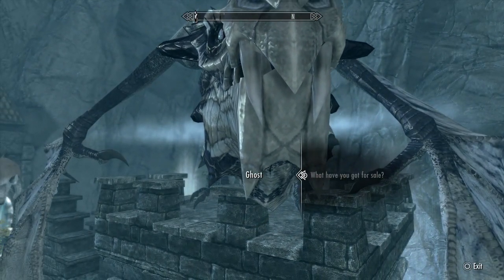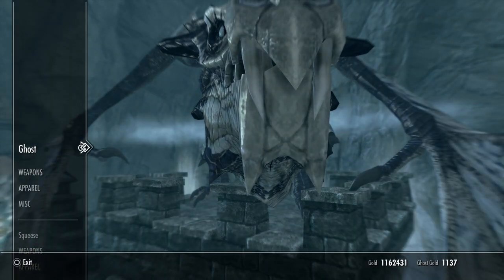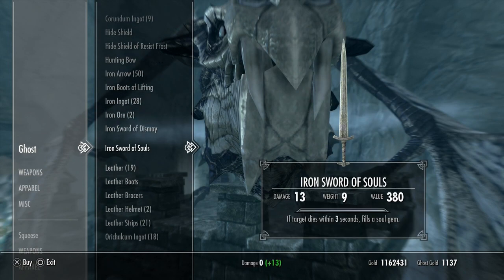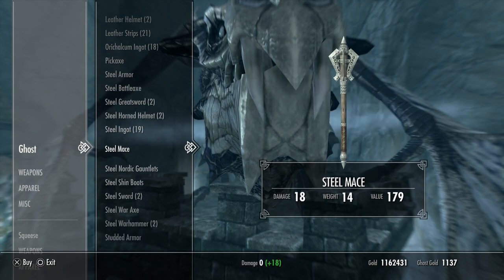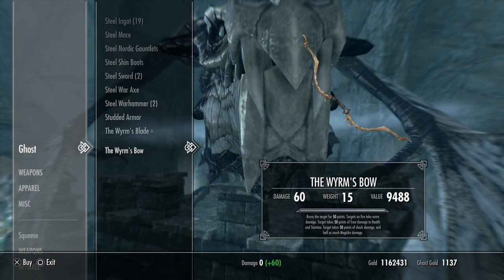And then he's right in my grill. Apparently Ghost has a sword and a bow that have the same enchantment, and he's got a little bit more gold — 1,100. Going down his inventory — there's the Worm's Blade and Worm's Bow, same enchantment on both: burns target for 50 points, target on fire takes extra damage, target takes 50 points of frost damage to health and stamina, and 50 points of shock damage. That's a lot of stuff — actually fairly solid.